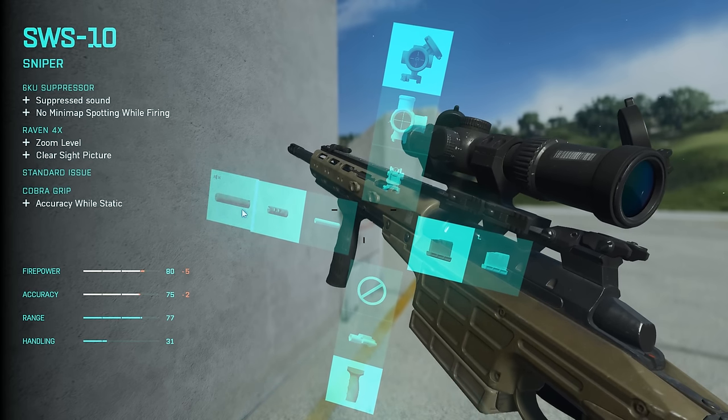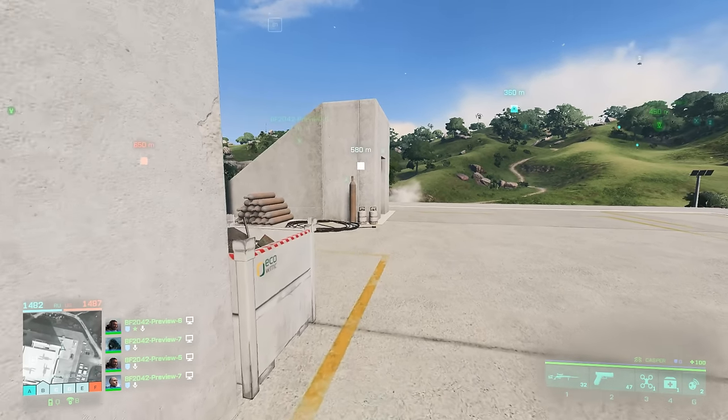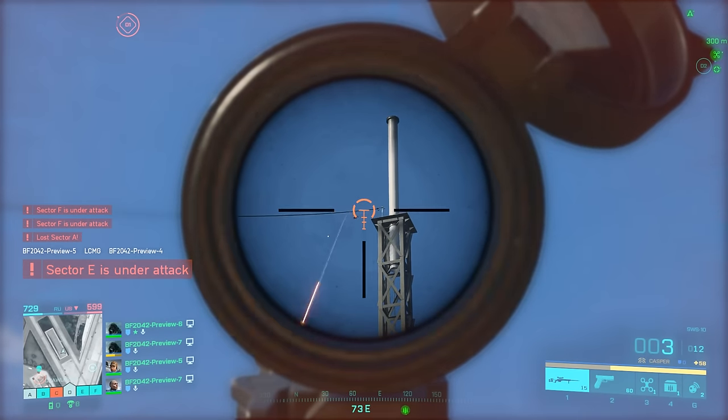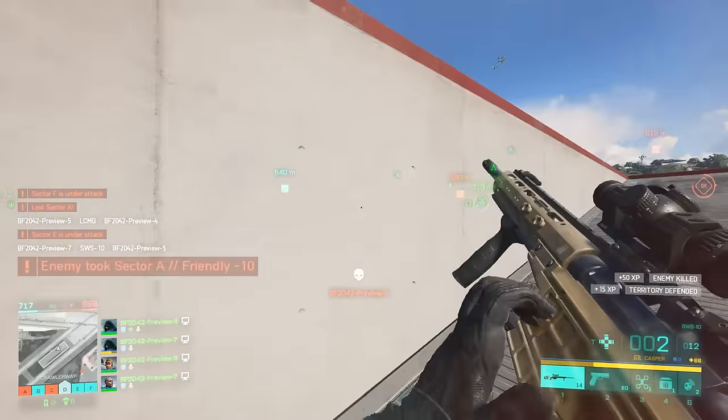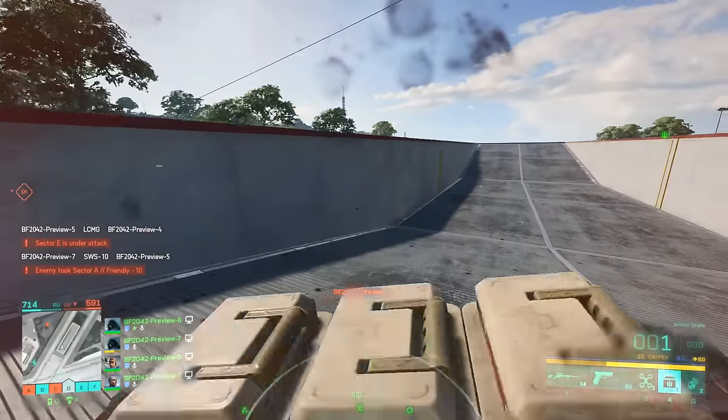I felt since most snipers have kick, I'm not going to have to worry about that kick since I recalibrate my shot in between anyways. Also, everyone has pretty solid health regeneration, and you're going to find that in the beta. So I wanted to make sure I put out as much damage as possible to ensure that I got more eliminations.